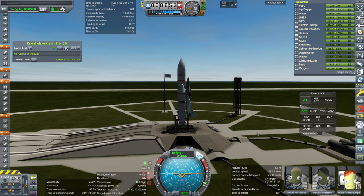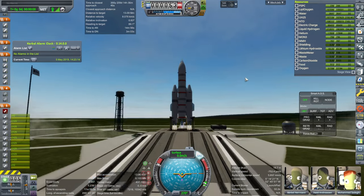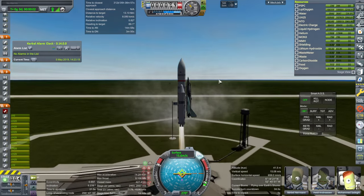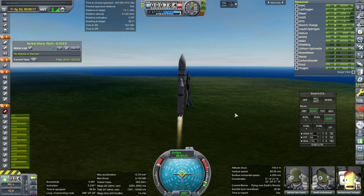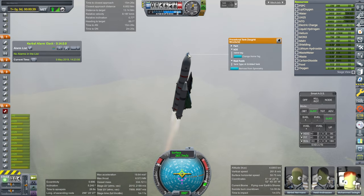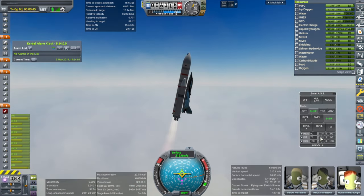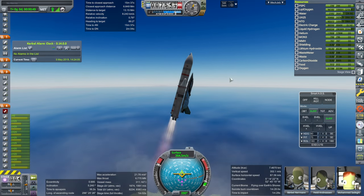SAS on. Throttle up and ignition. Oh, one failure. I think we'll go on that one. That's one of the RZ-20 verniers on the Vulcain stage, but it's not critical. You can see I just slapped the lead tanks on top there in those procedural tanks — they look sort of like they're lead, so that's okay. They're both on one side.